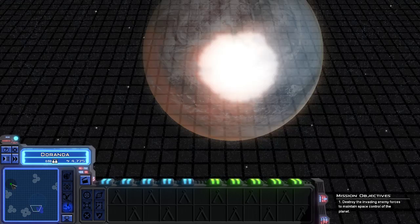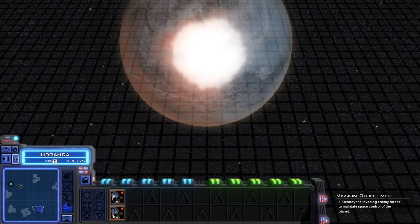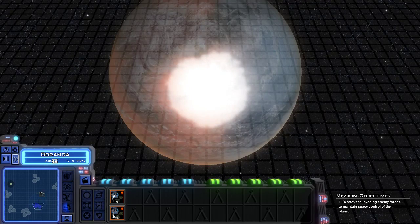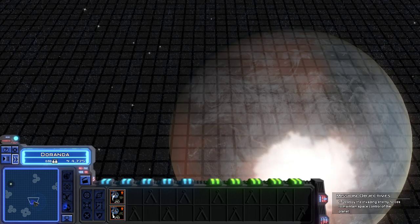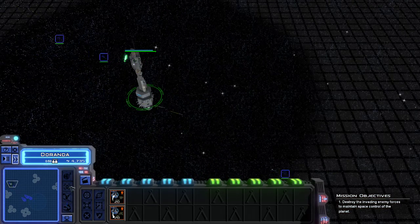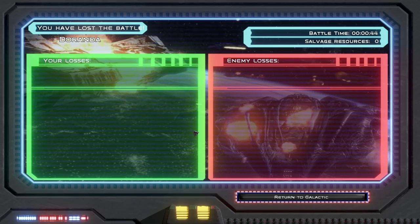I do feel like this is a mission that could use a bit more documentation as to what you're actually trying to accomplish as a player. I think this is just an actual battle as opposed to the mission battle, so we're probably just going to leave — we're going to retreat and auto-resolve right now, because we don't actually have the forces here to defeat them.